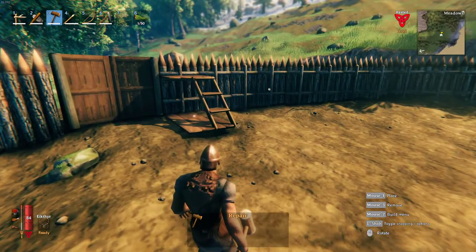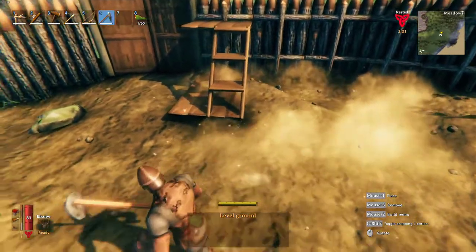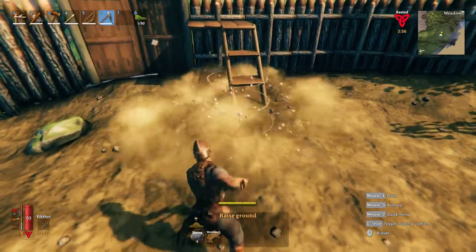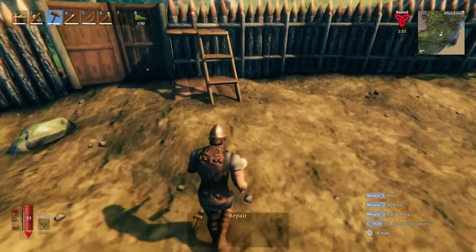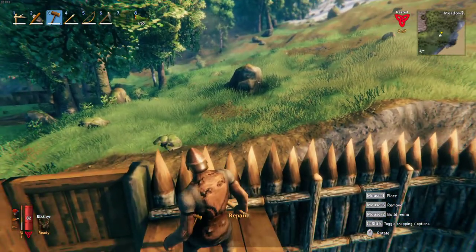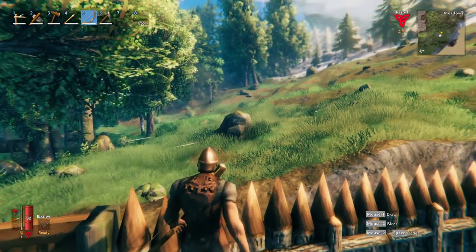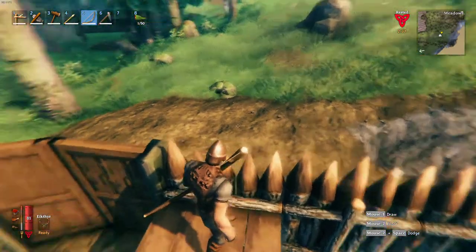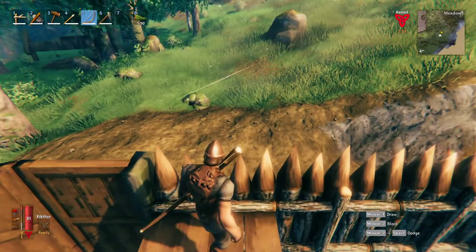Looks like we need to get that up a little bit. There we go — that helps. Gives us a way to get up here, so we have a way to be up here. Up high enough above the wall, we should be able to use our bow and arrow to attack our enemy from up here, while having some amount of protection from the spikes on top of the wall.